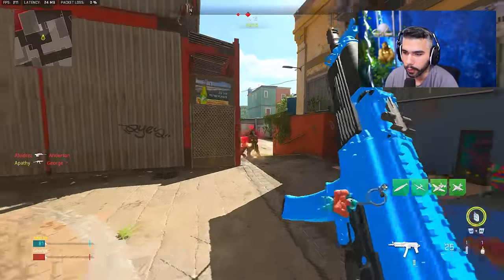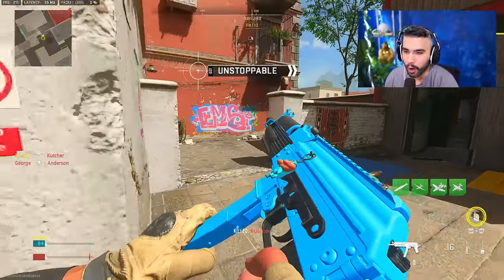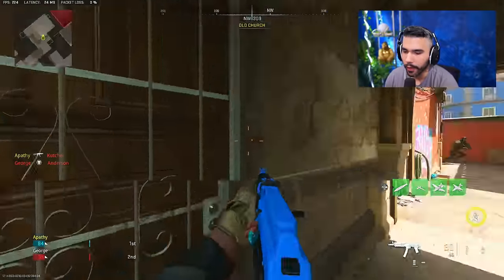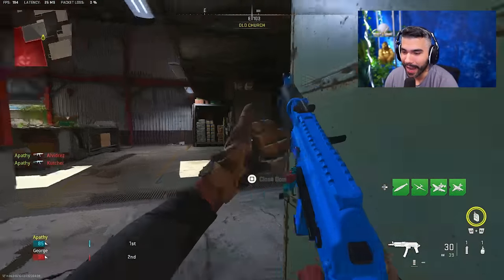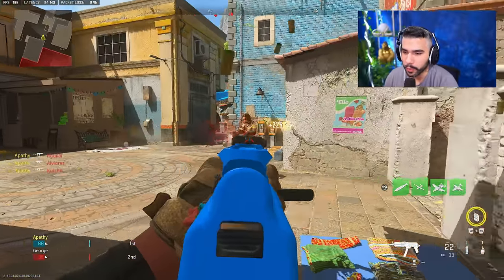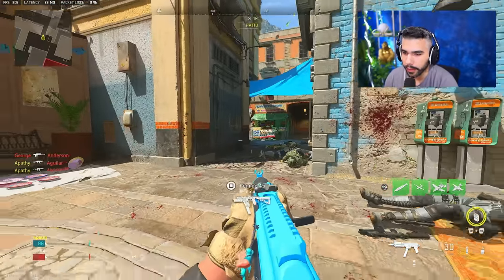There's a better way to do it called the insta drop shot, and it's actually really good. You want to sprint forward for a second, then back up and drop. That's the technique: sprint forward, drop shot backwards.